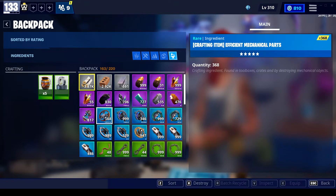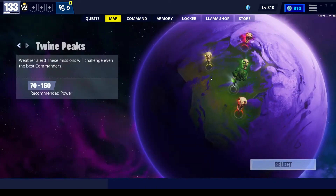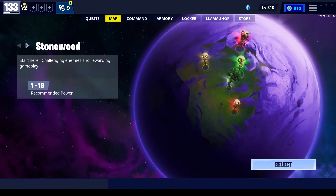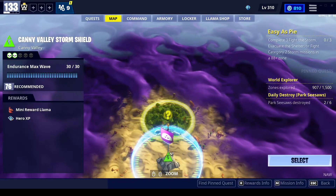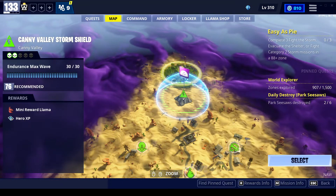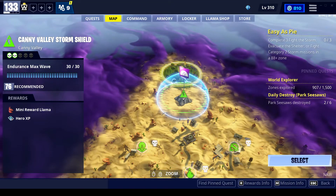I'm starting to run low here on Efficient. In any of the four zones, what I found was you could get tier 4 mats just about anywhere — you could keep stock of them real easy. The moment you got into Canny Valley you were usually pretty good. Once you got your Endurance open, you just run your Endurance, and Canny Endurance drops tier 4 mats.